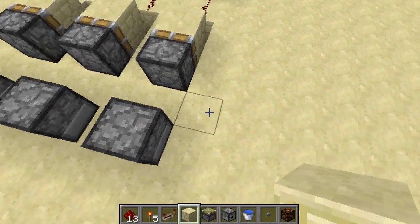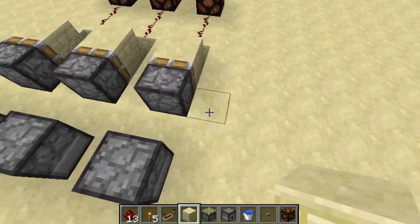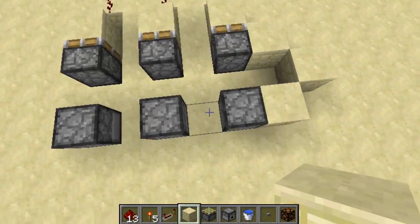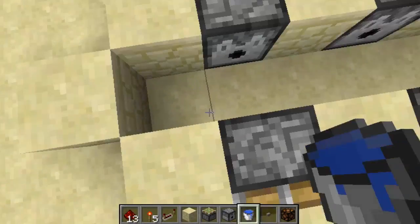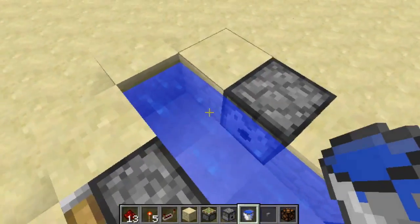So once that's done, surround this little pocket with blocks, making sure to leave a space at the end, just like this. And then fill in the air with water — solid water.